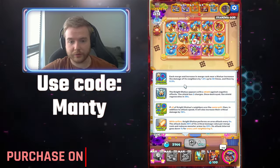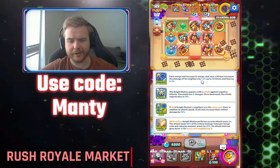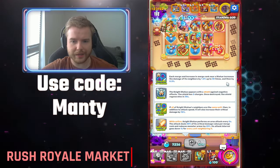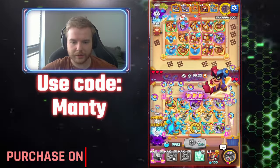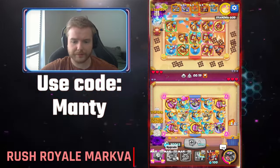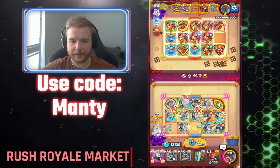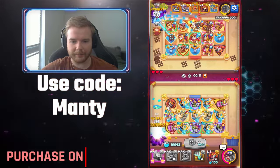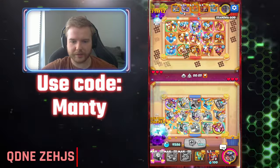The Knight Statue also got buffed. It was up to 50 times at 0.8, now it's 1.2% up to 30 times, and then 0.3% endlessly, basically. Three buffs — witch also buffed. For Light Inquisitor it can be nice, but I'm not sure if it's going to be enough. That's why I have to test it a little bit more.